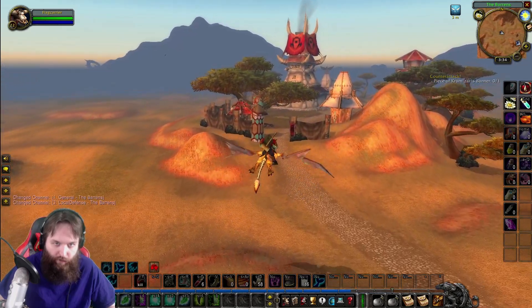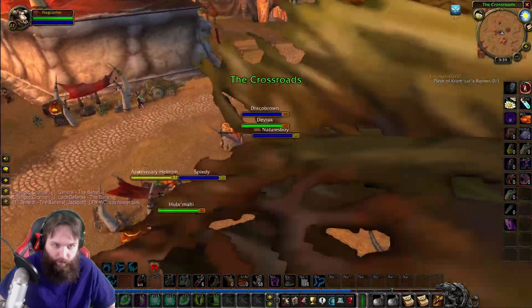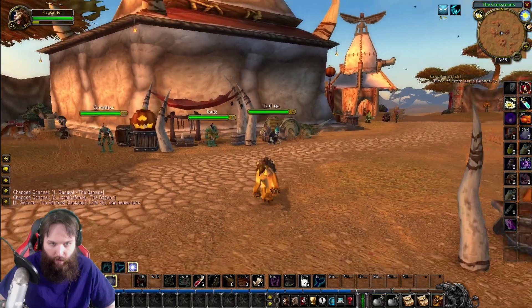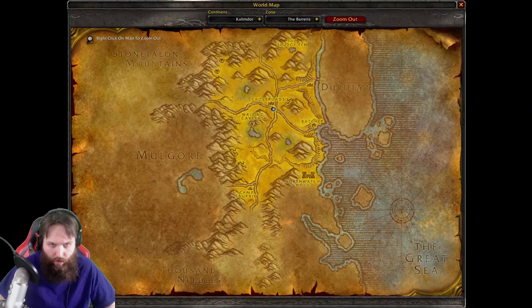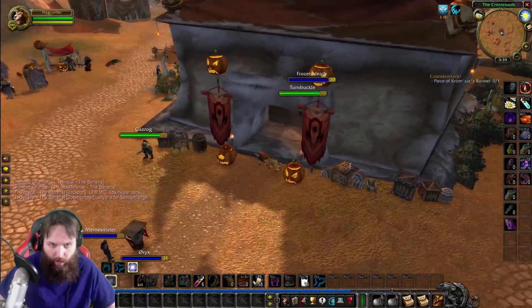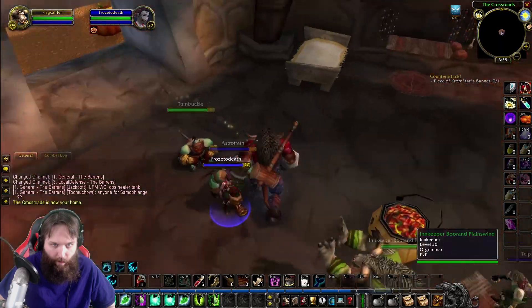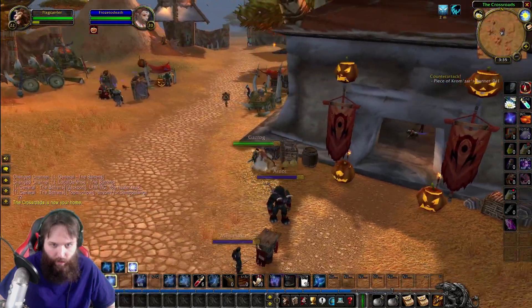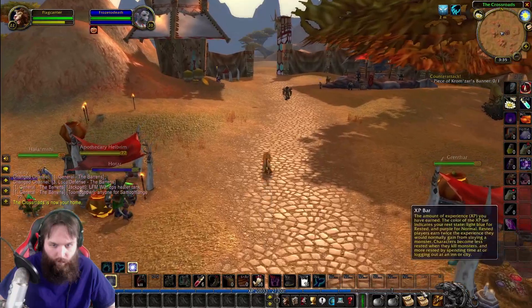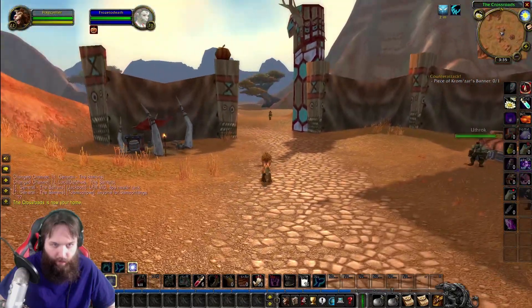Yeah, we're flying in — flying into the Crossroads. Haven't been here in a while. All right, we're at the Crossroads. Should I make this my inn now? I think that might be a good idea. This is now my home. Let's head north. Got to make some moves. We got two gold — we haven't got over ten gold yet, which is kind of rough, but that's just the way it is.